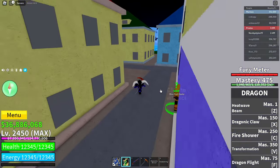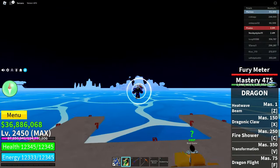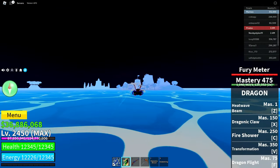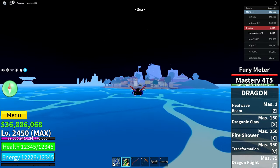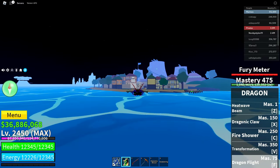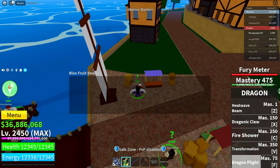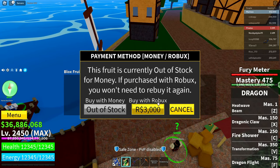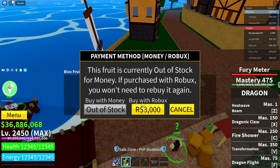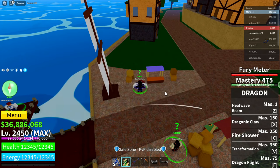Now do the same thing with the marine starter area blocks fruit dealer. Go over to the marine starter area, talk to the dealer, click continue, find the last fruit that is not permanent, click the Robux icon, then cancel, cancel, exit.